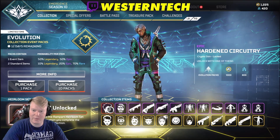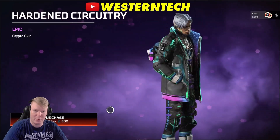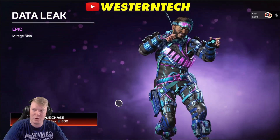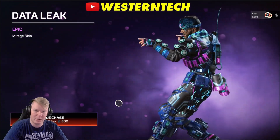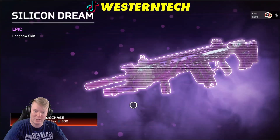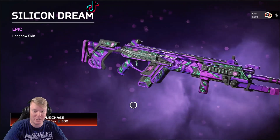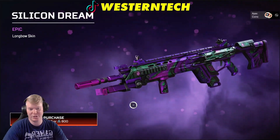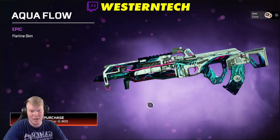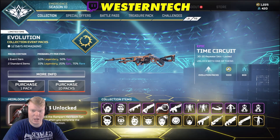First we have Crypto — very cool, kind of cyberpunk style. Next we have Mirage with super cool glowing eyes. We also have a Longbow. These aren't even legendary, but I think they did a fantastic job making it look very futuristic and cyberpunk-y. Nice job, EA — I will give you praise for that.